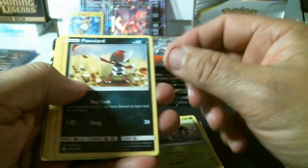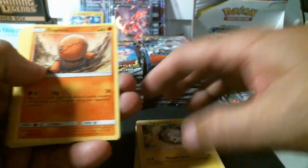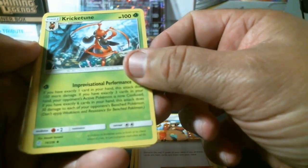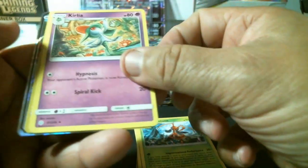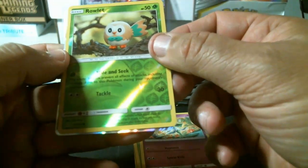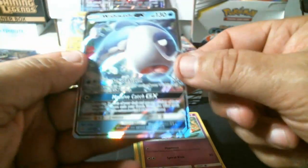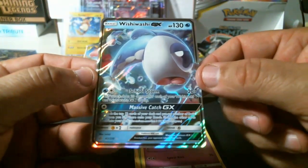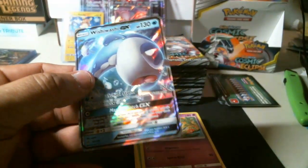Here we go: Porta, Tag DeMaru, Trapinch, Tangela, trainer Clay, Cricketune — 236-card set — Curlia. We got a common reverse holo Ralts and a Wishiwashi GX. Not so bad — we got a lot of good hits out of this box.